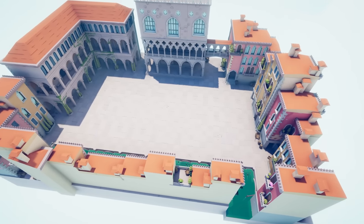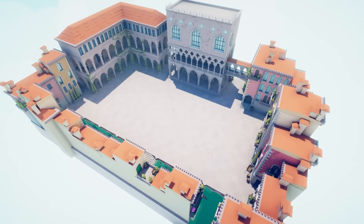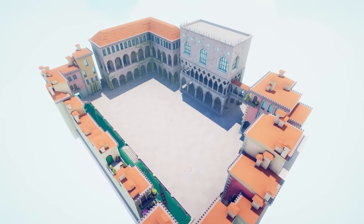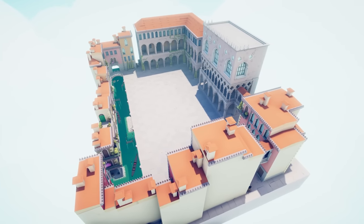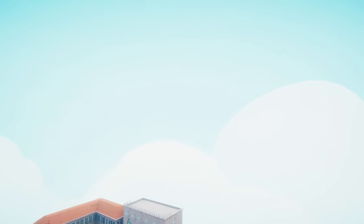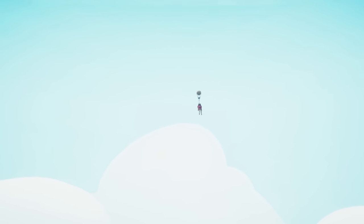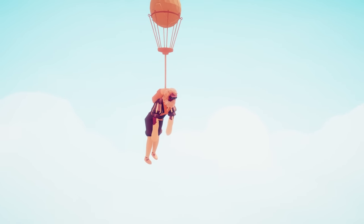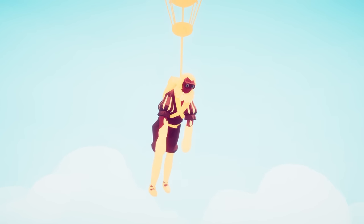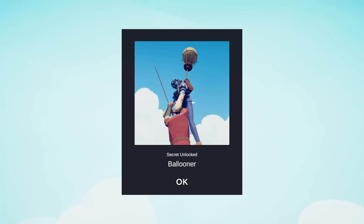While that last map had five secret units, the Renaissance only has one. And if you don't know where to look, you're never going to find it, because it's not on the map at all — it's up in the sky. Look up and there's a little tiny speck, and I'm sprinting towards it as fast as I can. There's a ballooner just kind of chilling, seemingly alive somehow. Now you have access to the ballooner.